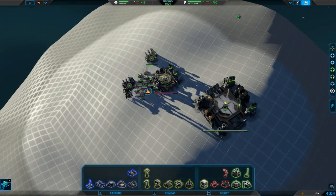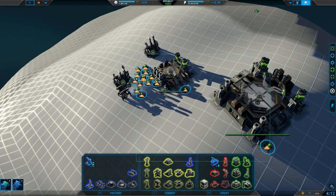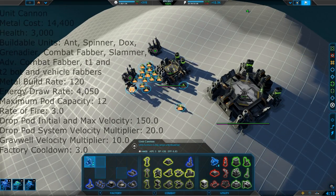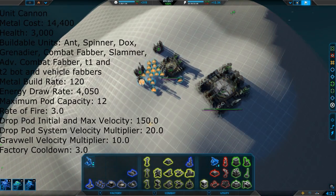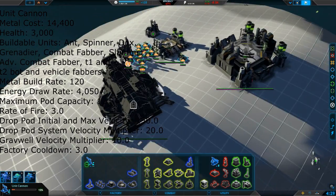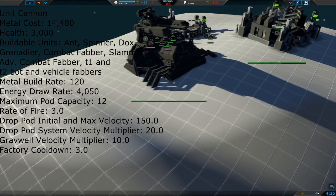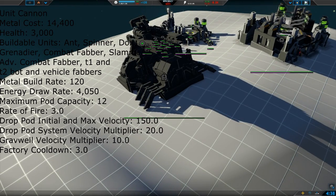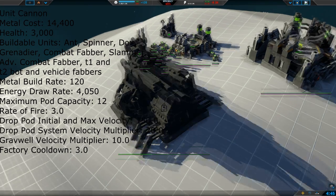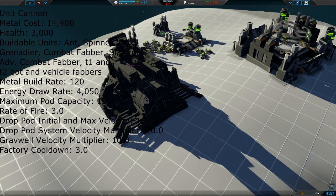I'll put the stats up to the side so you can read them. The metal cost is 14,400. That's 3,000 health. It can build Ants, which are the tanks; Spinners, which is the anti-air; Docks, which are the little zerg things; Grenadiers, which are the longer new bots; Combat Fabber; Slammer, which is the advanced docks; Advanced Combat Fabber; and T1 and T2 Fabbers, which are fabricators.